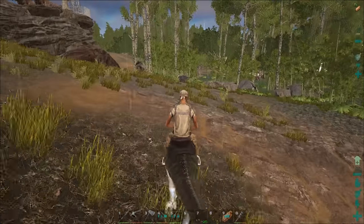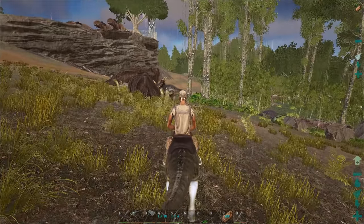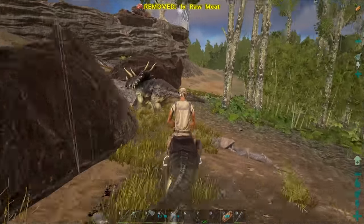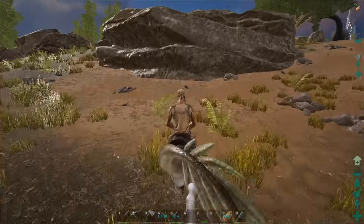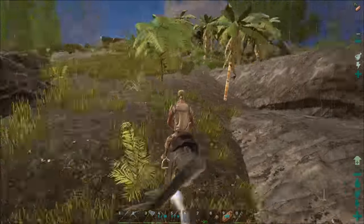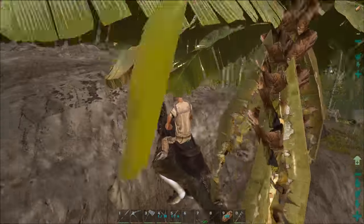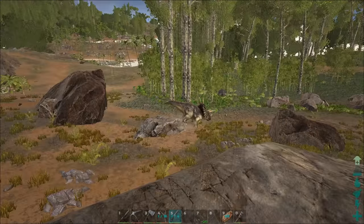Today we're going for a low-level trike. The reason for this is herbivores are notorious for being very long tames. So we're going for a level 15 trike I found by riding up. I do not have a telescope at this time. You're going to want to find a ledge near the trike, or you're going to have to lead him to a ledge. This is going to be the safest method so that he doesn't have the ability to charge attack you.